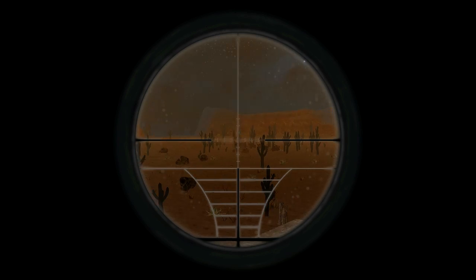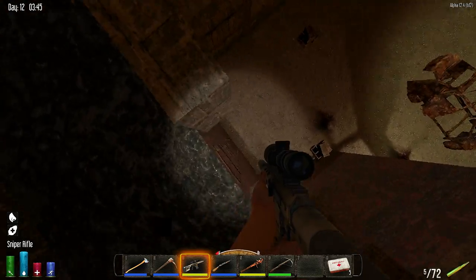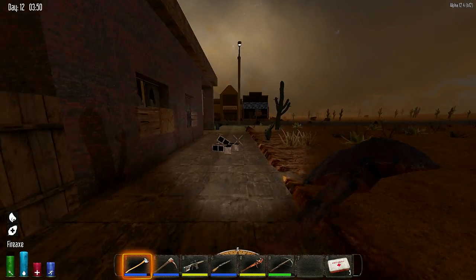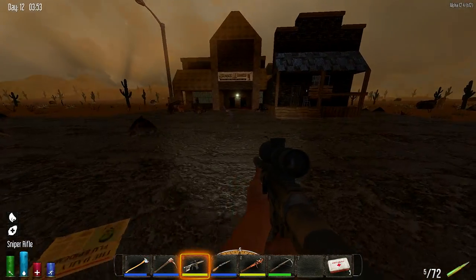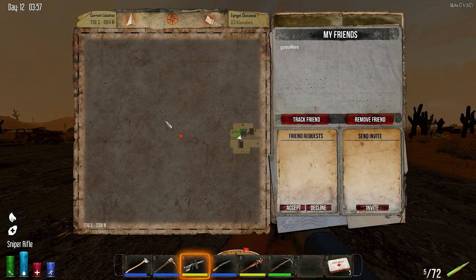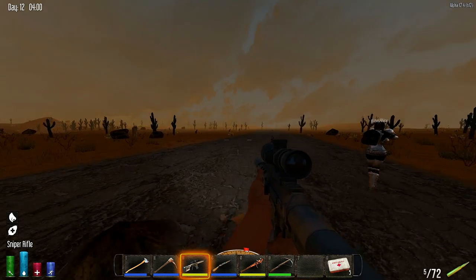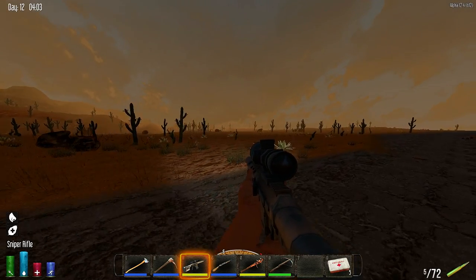We're looking for nuclear fallout shelters. Other people have been saying they're finding military bases too in version 12.4. I've yet to find one in random gen. They just said 12.4 that they're finding them - and we're in 12.4 - so anywhere we go that's uncharted territory has the opportunity to spawn in the new stuff.